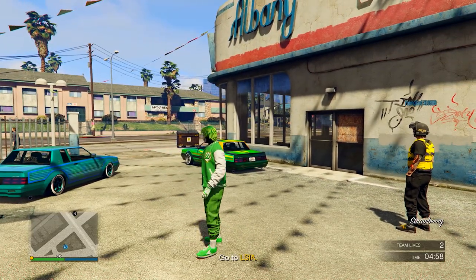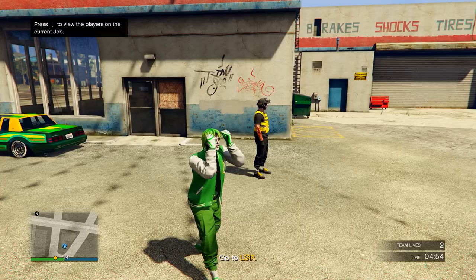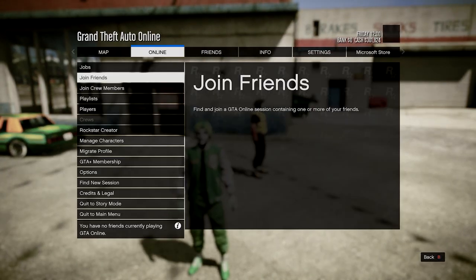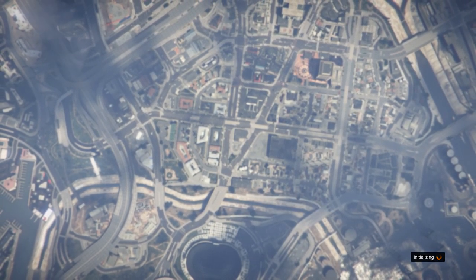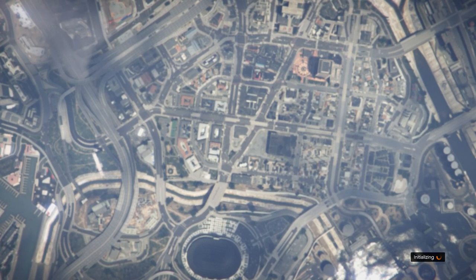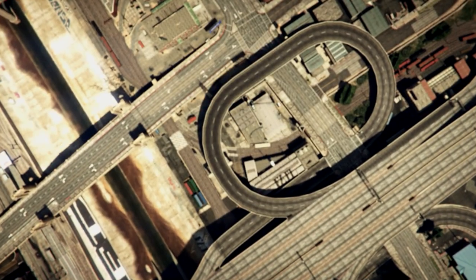Inside the mission, wait a few seconds and then quit the job — either using your phone or open your pause menu, go to Online, Job, and go to Rockstar Creator. When you load into Rockstar Creator, just start a new Online invite-only session. That way you'll load in without getting into a bad sport lobby, because you're not actually quitting the job.